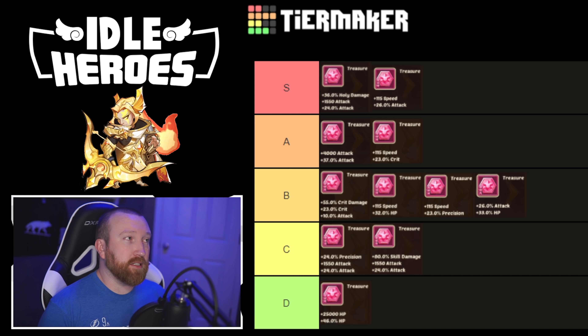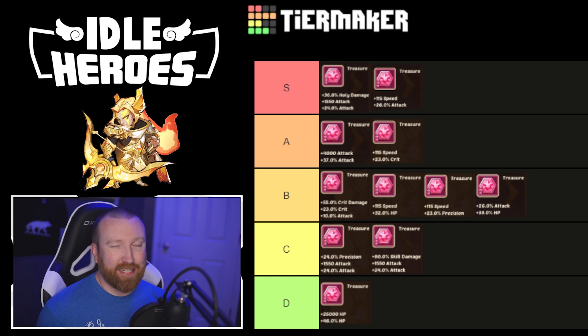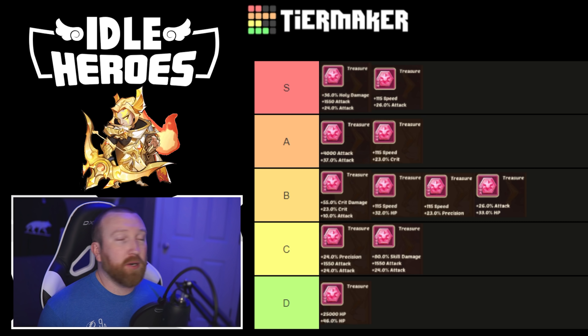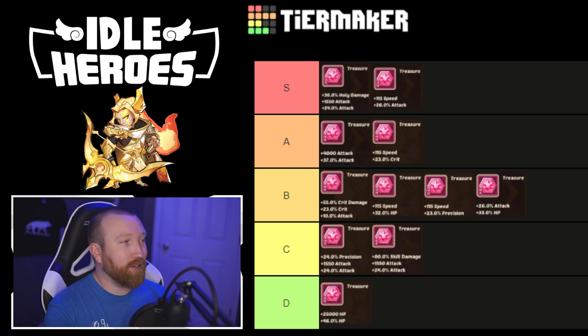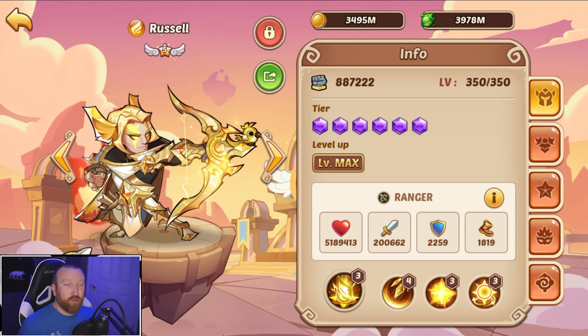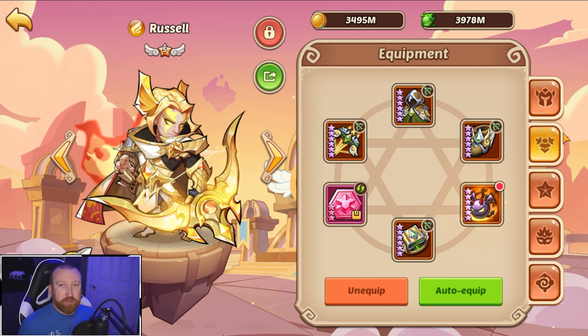For PvE, Holy Attack Attack will be the best stone for damage. Attack Attack is a good alternative if you're running Augustus Magic Ball and need the extra attack to help lower incoming damage with that artifact. That covers the stone tier list for Russell. Next let's go over gearing.